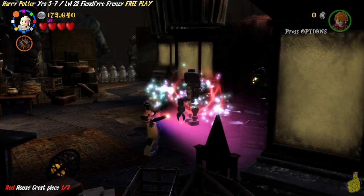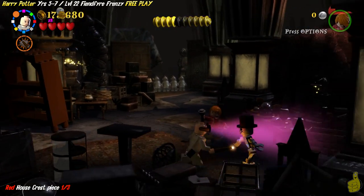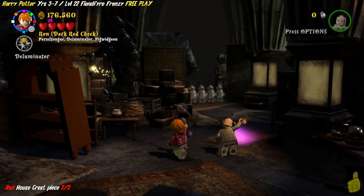There are three skeletons we have to build. The first one is in this chest. You want to make sure you grab that before you advance, which we're going to use the deluminator lamp to do.